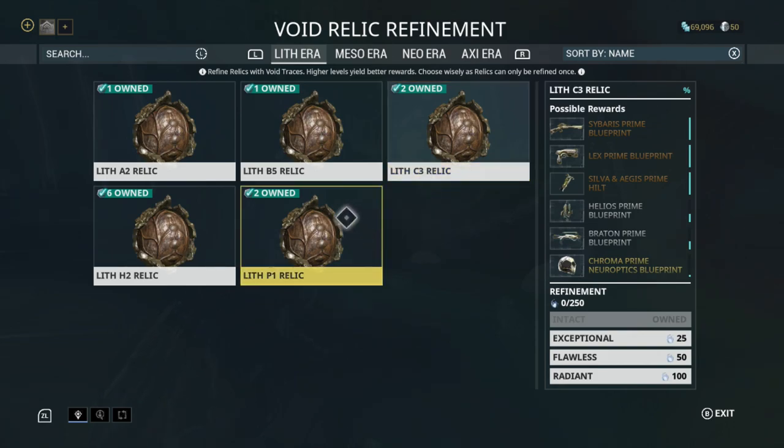They vault certain warframes and certain weapons, and they take those relics out of the loot tables. For example, Lith C3 — Chroma Prime. Chroma is currently in circulation; you can currently obtain Lith C3 relics and whatever other relics are required to put together a Chroma Prime. But after a certain amount of time, those are going to get taken out of the drop tables. They'll introduce some other ones, and that happens on a fairly regular basis.